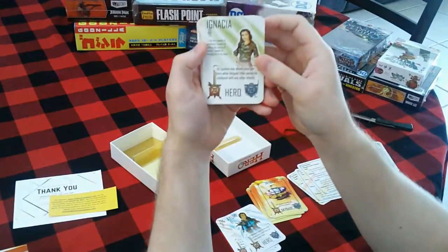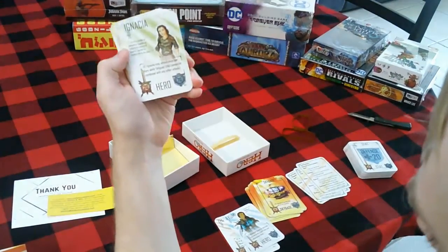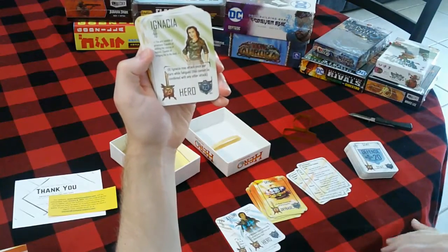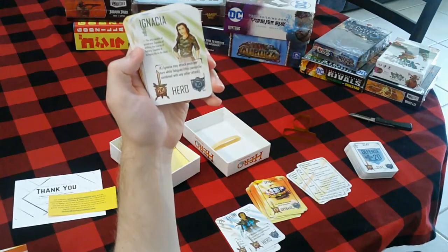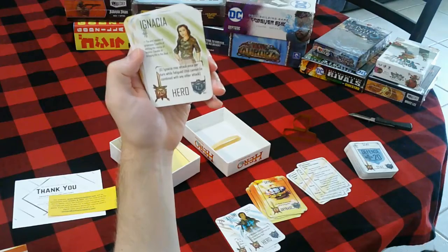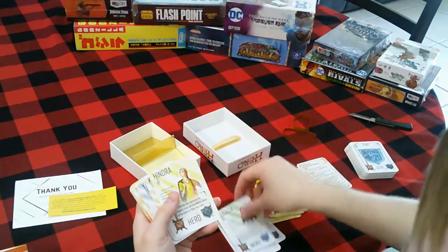We've got Ignatia — 20 attack, 70 defense. You are capable of greatness, capable of shifting the course of history, capable of bringing life to the dead. Ignatia may attack once per turn while fatigued. This cannot be combined with any other attack. So fatigue doesn't bother her as much.